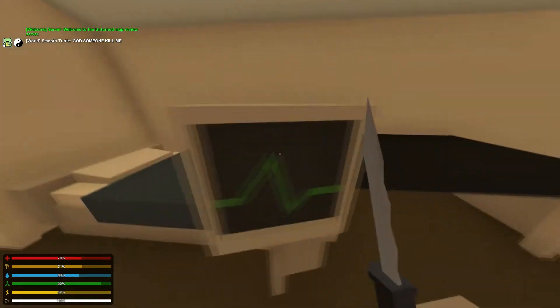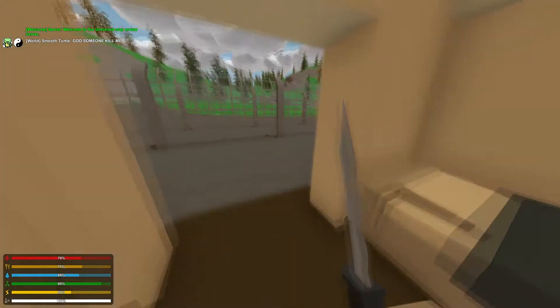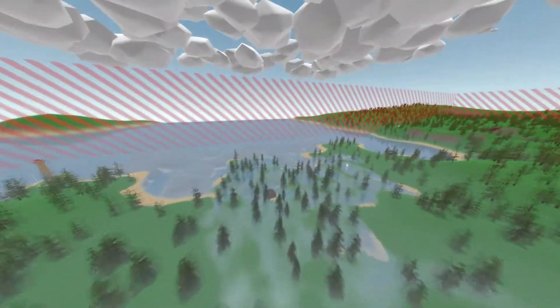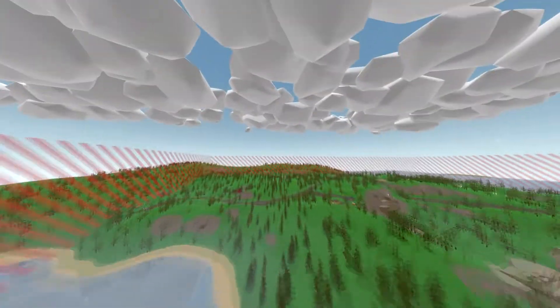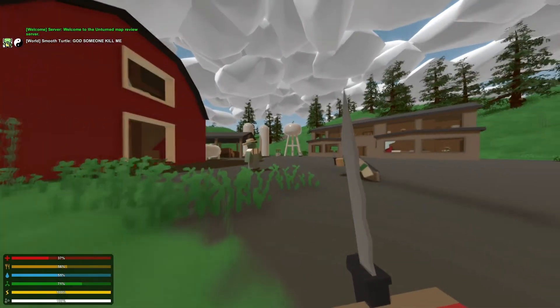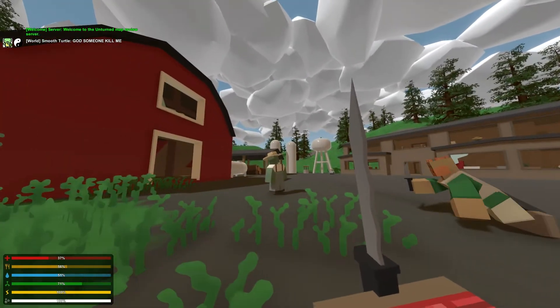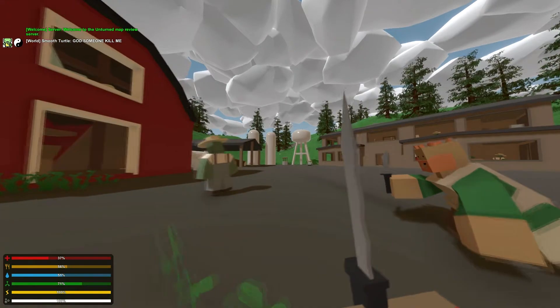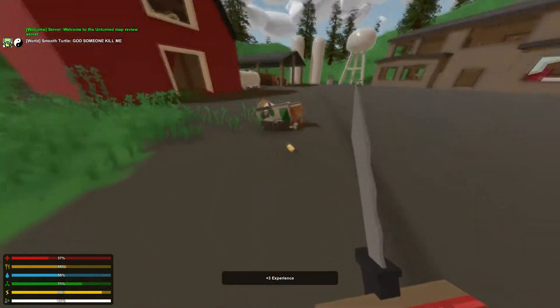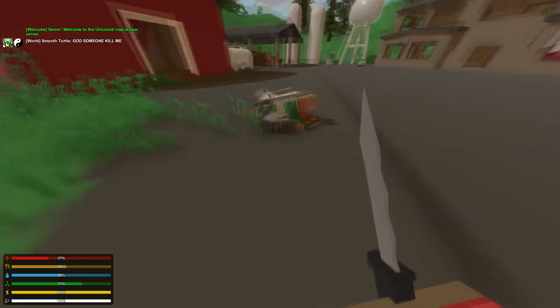This map did take advantage of a few of the new features — as you guys may notice, there's a big tunnel here about in the center of the map, which takes advantage of some cool features added recently. In terms of the natural areas of the map, this is probably one of my favorites, which is the swamp. Overall, it's just got a nice natural feel to it — a good amount of areas surrounding and separating the cities and towns that the builder includes.